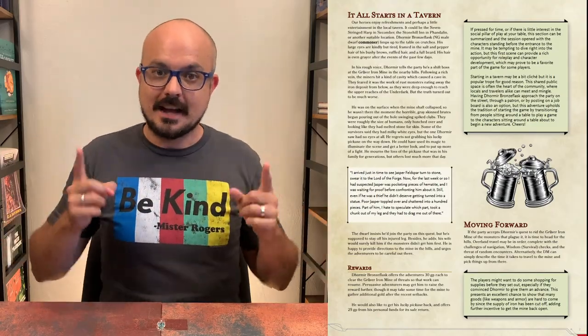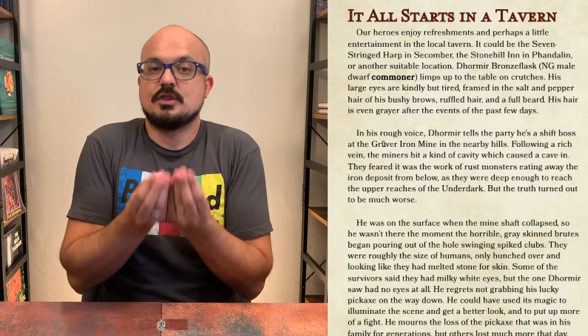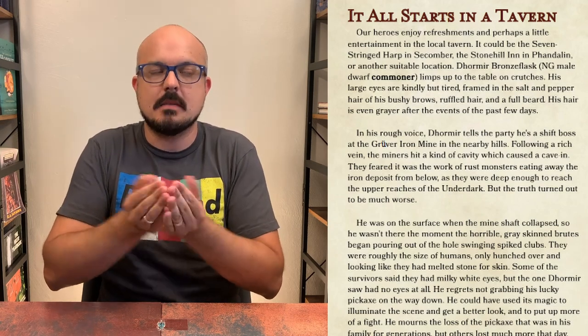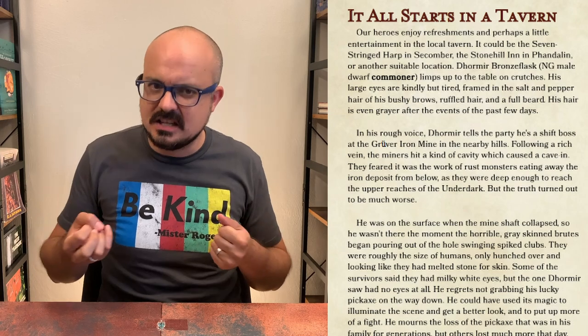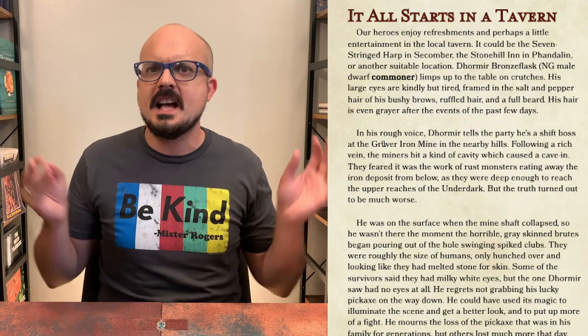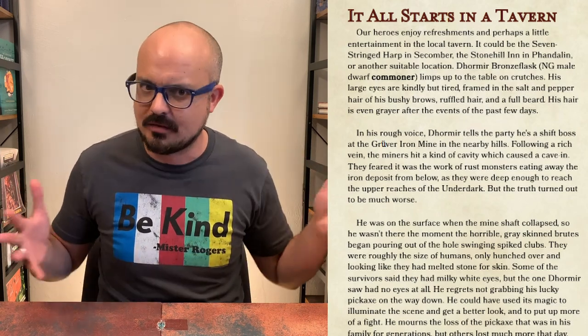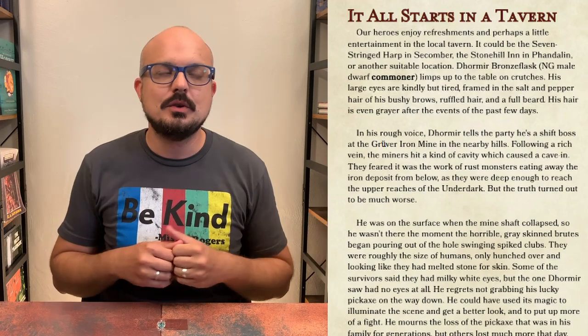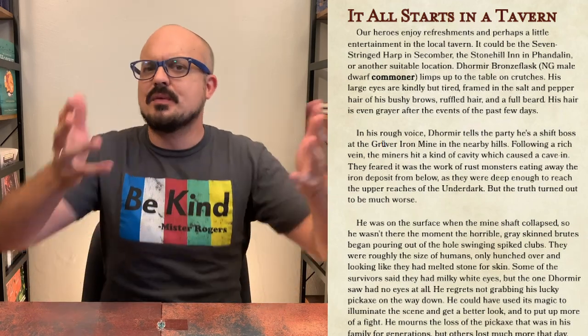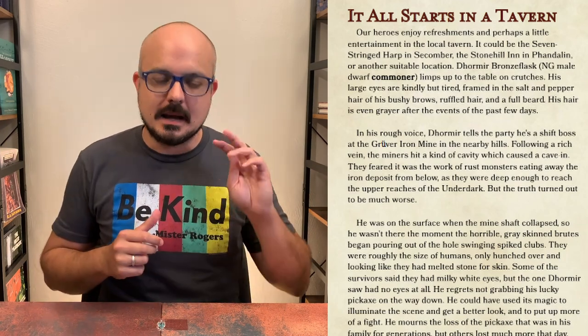We start in a tavern — a dwarf limps up to our adventurers on crutches. Do with Dormir Bronze Flask as you will, make him your own. In my mind he's a tough but kind, true blue collar union card-carrying foreman of this mine — he's got a little Appalachian coal miner vibe for me. But if you want to make him that vanilla Scottish dwarf, or an old-timey Catskill comedian, by all means go for it. Make him your own, have fun with it.